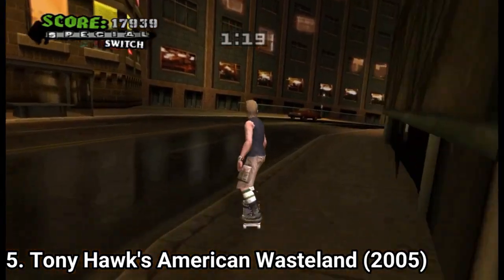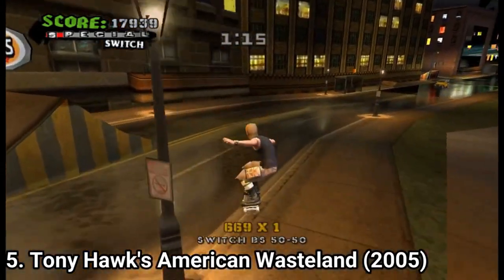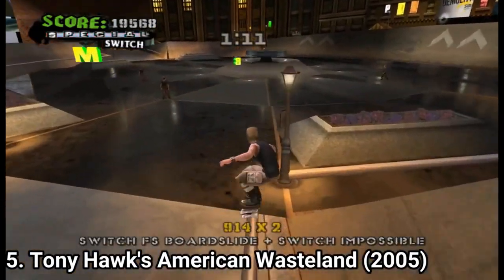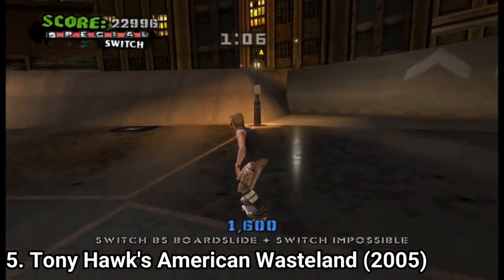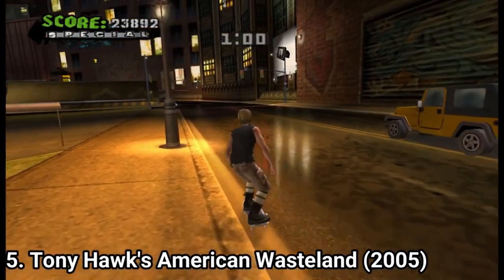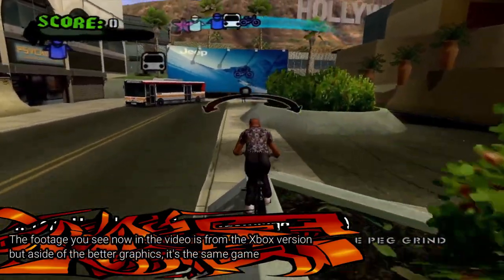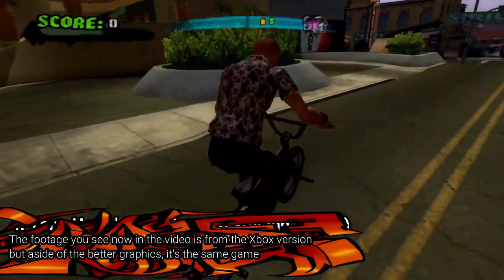In American Wasteland you get a story again, just like any Tony Hawk game after Underground. This time you want to gather parts to build a park called the American Wasteland. You roam LA, cause trouble, and destroy stuff while skating on it, just to gather your materials. The game is as crazy as the other ones, and in American Wasteland you even get the feature to ride bikes and do tricks with them.